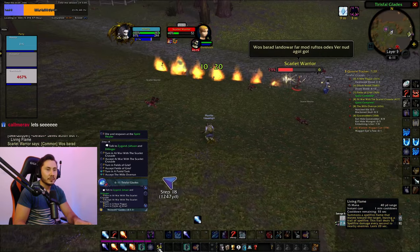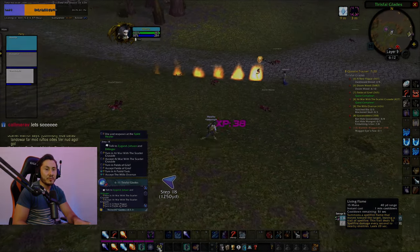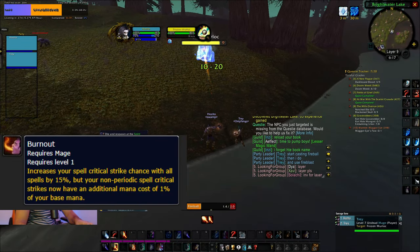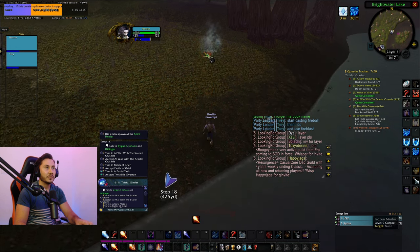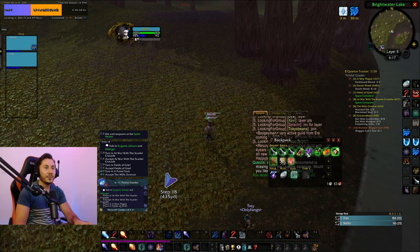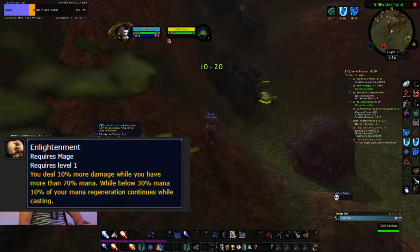One of my favorite runes is Burn Out. You get it by killing the Frozen Moorlock near the lake in Undercity. Make sure to chain fire spells to break the cube, and that's how you get it.